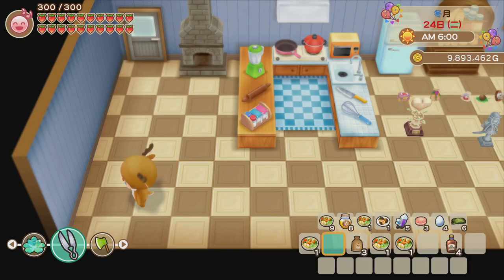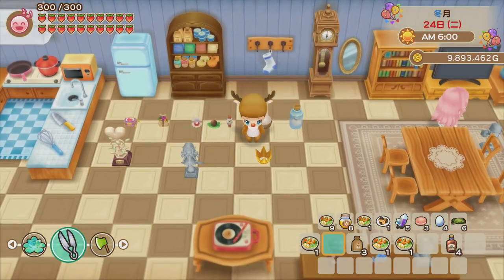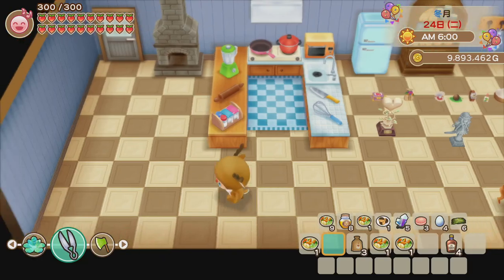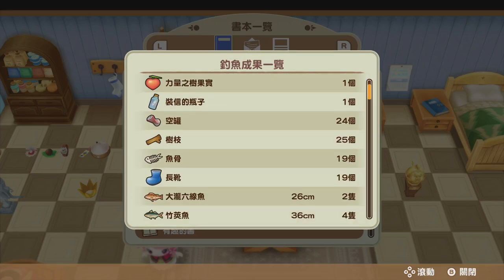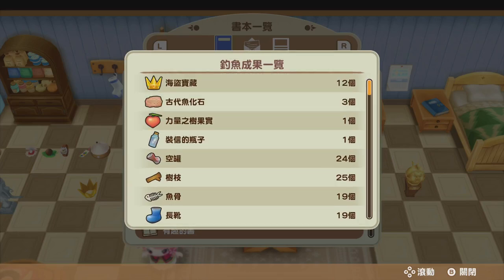As a bonus section for everyone who stayed until the end, Milky is going to show all the fishing records. I got 12 pirate treasures! Other than fishes, you can also get two very interesting items: the Pirate Treasure and the Ancient Fish Fossil. They're both great — they sell for good money and are also great gifts.